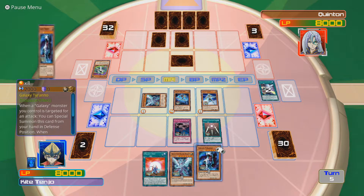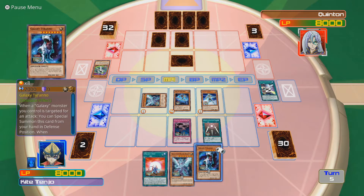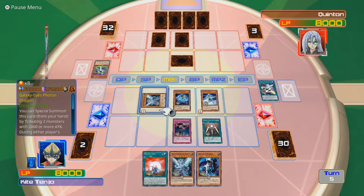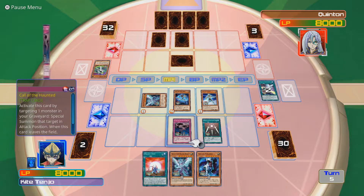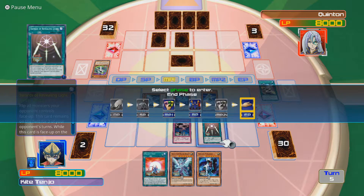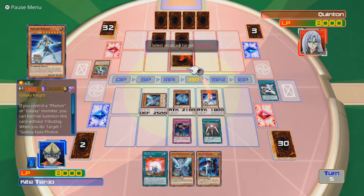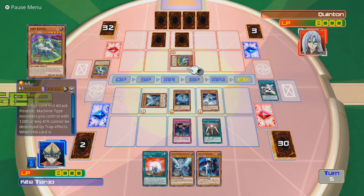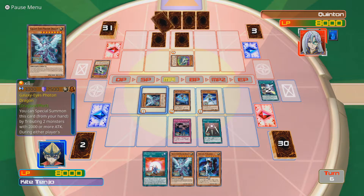Actually I can just do it now - I can just special summon it from my hand. The problem is I can't use Knight. You're kind of pointless to me now, at the moment, at least. I will go into my battle phase and try to attack over with the Galaxy Knight. It didn't. Okay, didn't lose any life points though - that's fine. I can switch Photon Dragon to attack mode this turn, so that's all good for me.